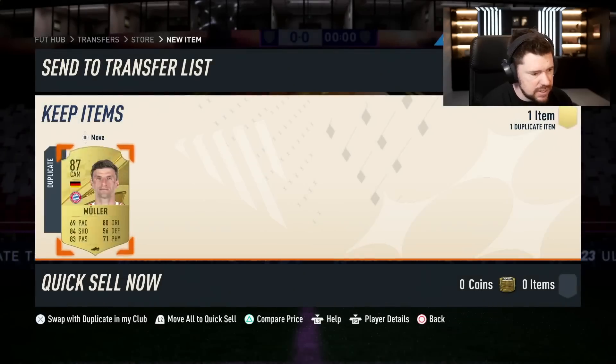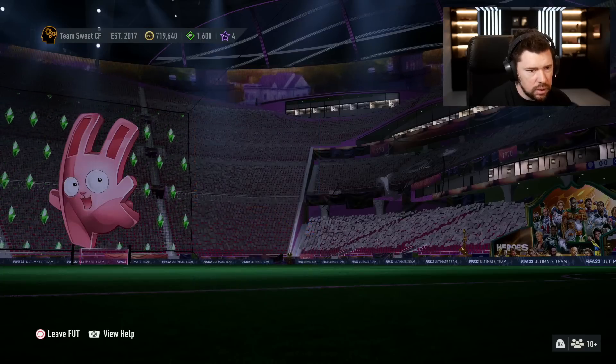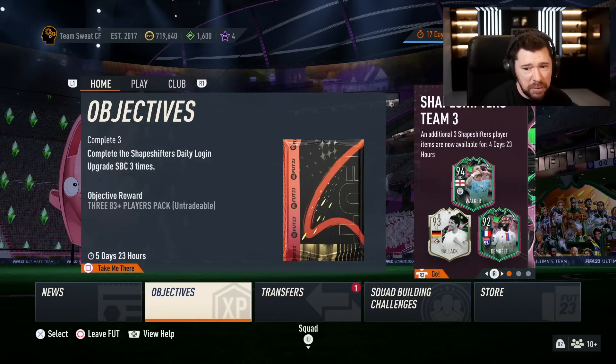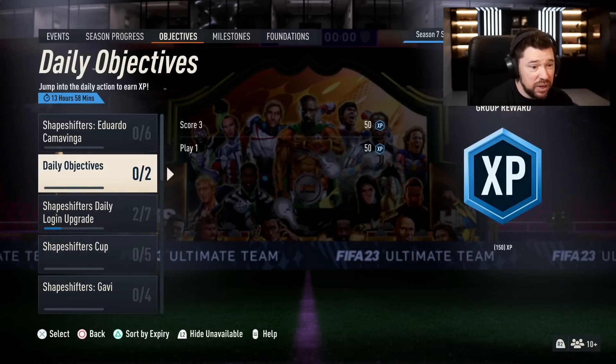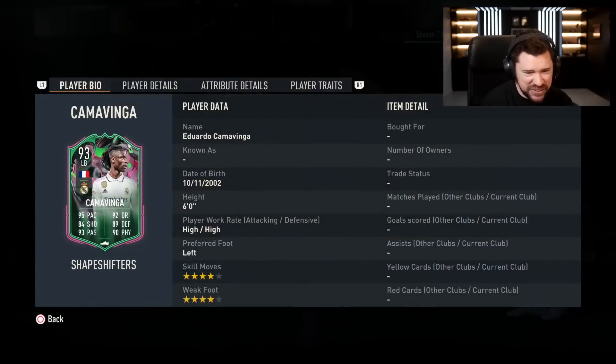And with that, let's send this one away and have a look at the new content. Dembele, Balak, goalkeeper, Kyle Walker — you love to see it. We've got Shapeshifters Kamavinga. It's Ferland Mendy part two, isn't it? EA know what they're doing, don't they?